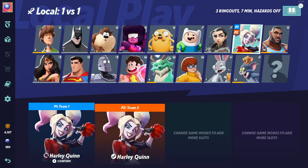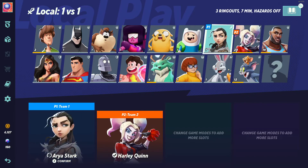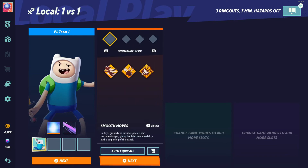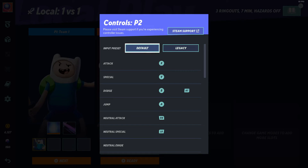I'll go ahead and show you — the menu buttons are a little different because it's mapped like an Xbox controller. So I have to hit Spacebar to advance through the menus. Once you're here, you can go to remap your controls. Keep in mind, since I didn't block the mouse, you can also use your mouse to change any of the settings just to make it easier.